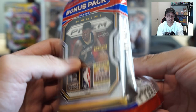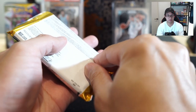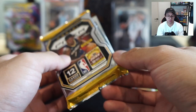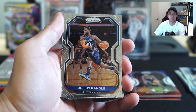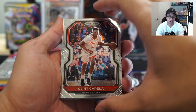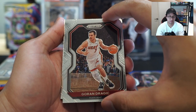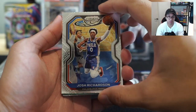Oh, this one just fell apart. Can you even pull autos from this? Imagine — someone got a Grant Realer auto in Prizm retail packs, that was pretty funny. Julius Randle, Spencer Dinwiddie, Clint Capela, Goran, and silver Josh Richardson — wait, actually that's base, my bad.